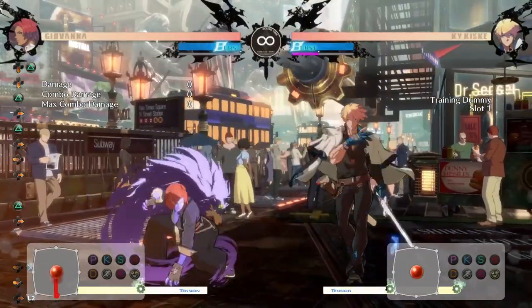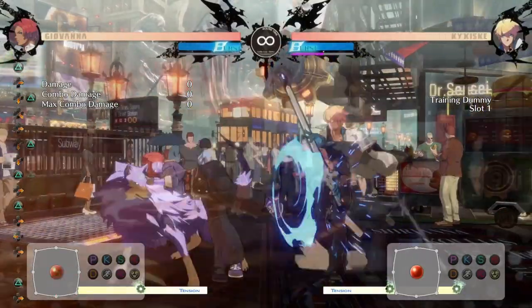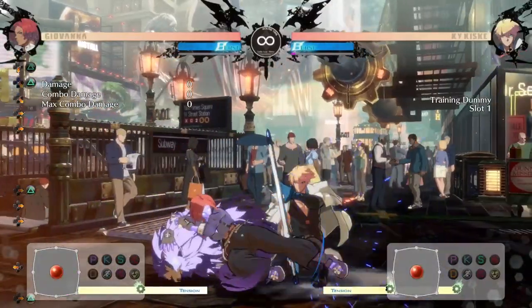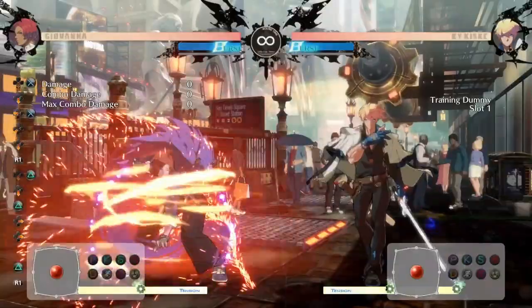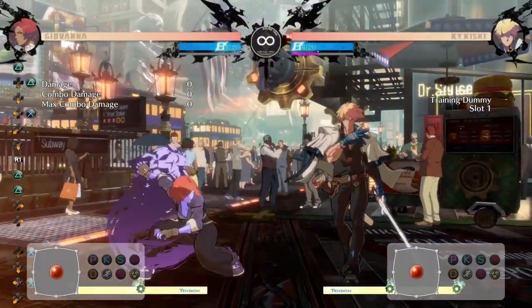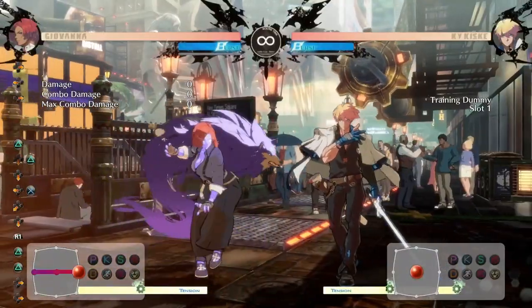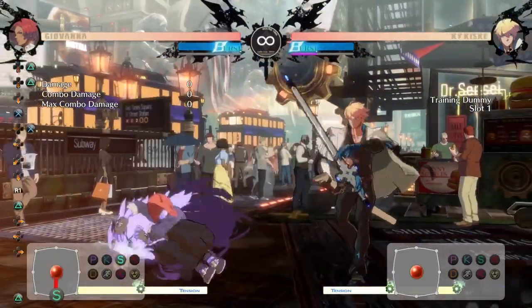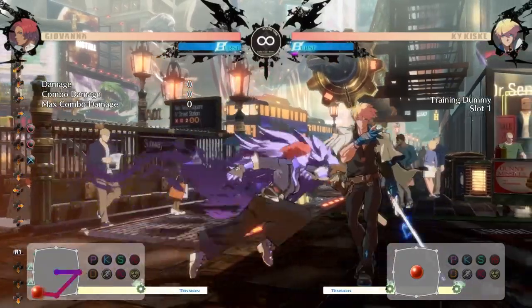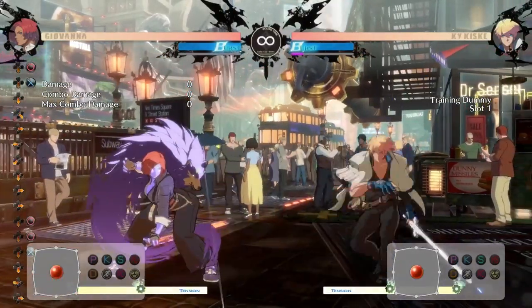Her 5S and 2S are great moves to lock down your opponent. Use your dash step with these moves to extend their range and catch your opponent by surprise. Giovanna's normals and specials are very easy to delay when chaining them together, especially on the multi-hit normals such as 5S and 2S. You want to learn to switch up the timing in which you use these moves to catch your opponent pressing buttons — this is called a frame trap. An easy way to do this is to chain your 2K and 2D together.